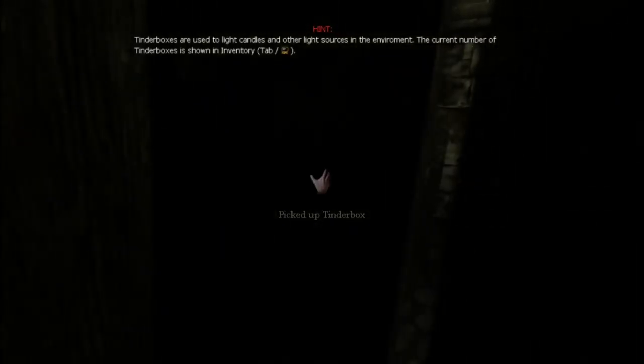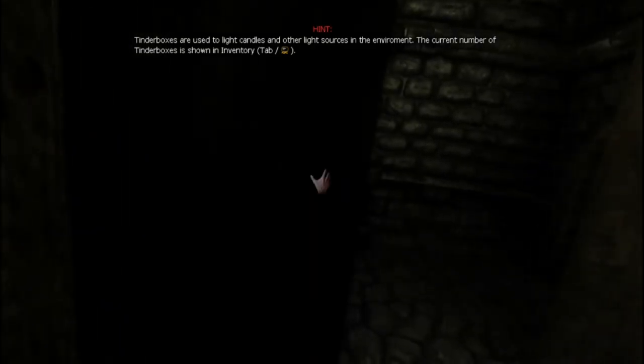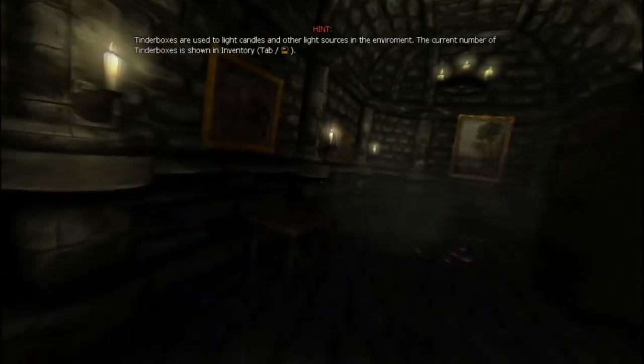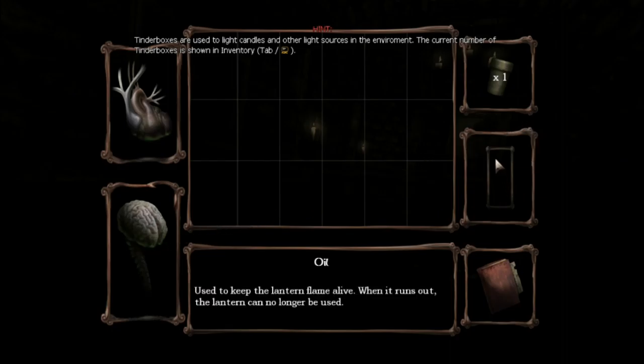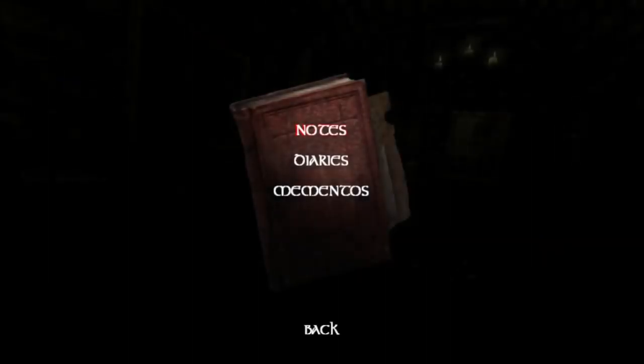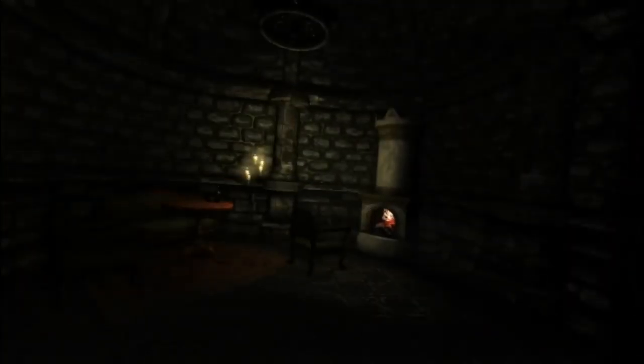If I need it to hide — the game also tells you to hide if need be. Inventory's tab. Health — all is good. Crystal clear. Used to keep the lantern flame alive; when it runs out, the lantern can no longer be used. Tinderbox — used to ignite light sources in the environment. This is where the creepy door opened by itself. I love your kind of off-kilter camera angles — in film it's called a Dutch angle, when your angle's just a little crooked.